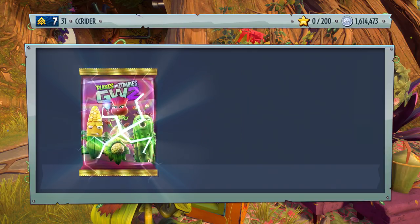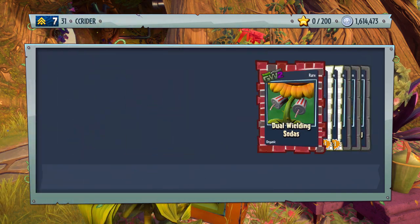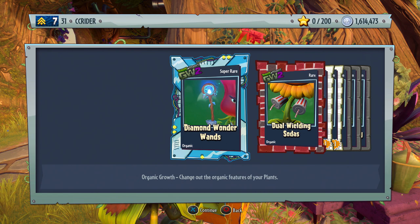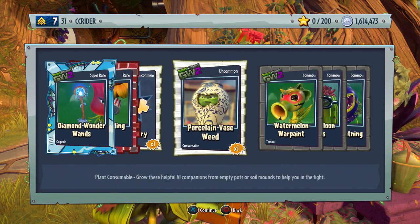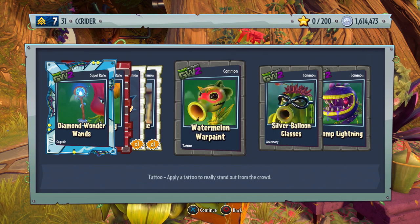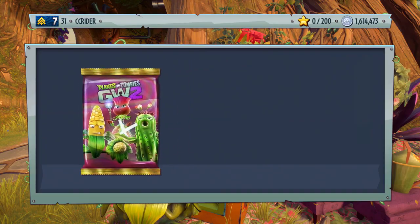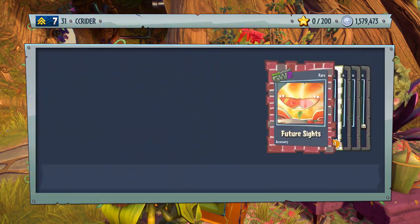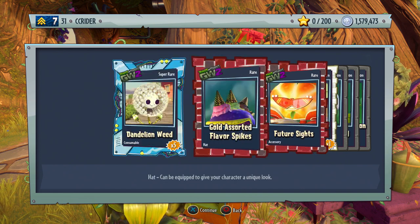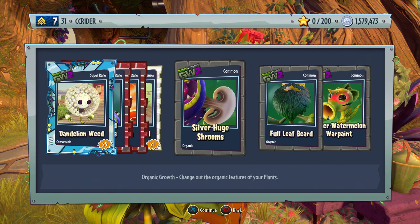We have a lot of self revives at this point too. Diamond wonder wand — actually not too bad. Dual wielding sodas — that's just silly. Porcelain vase weed, watermelon war paint, silver balloon glasses, and chopped lightning. I think we have about two or three more packs to fit in here. We get the super dandelion weed, gold disordered flavor spikes, future size lightning reed, silver huge mushrooms — they don't even look silver.